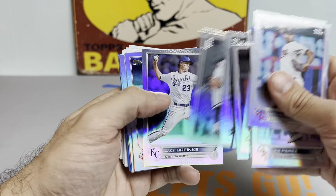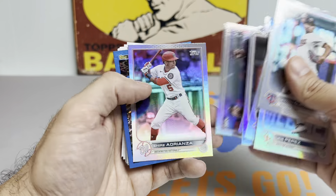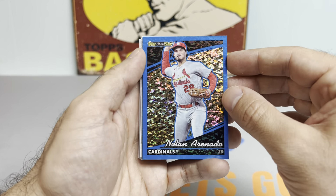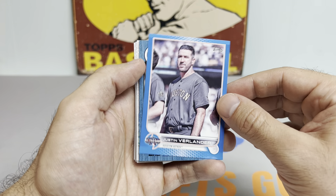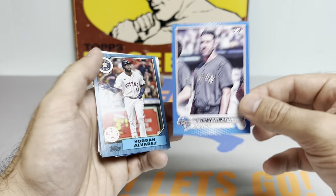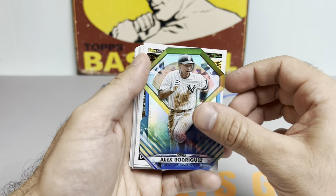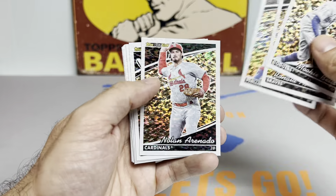These blue cards are actually pretty tough to pull — they're not numbered but they are all short printed. We got a Nolan Arenado blue Topps black gold parallel, and a nice Justin Verlander all-star game blue. So we got a couple nice Astros blue parallels, and then the Jordan Alvarez 87 design. Got an A-Rod, I think a Big Papi as well, and a bunch of black golds. Let's get to the main event.